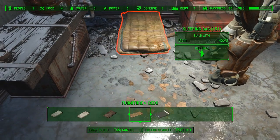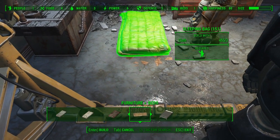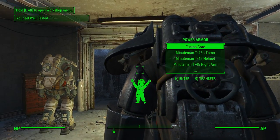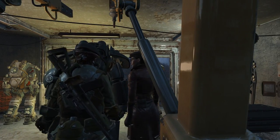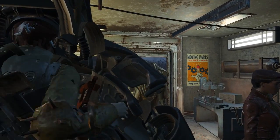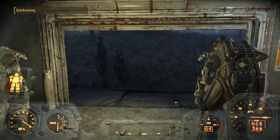I probably should sleep first. I'm gonna put a sleeping bag in here for me. There we go — back to full health. In the power armor. There's a quick save before we go.